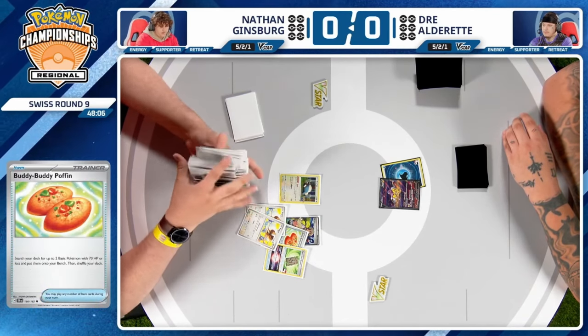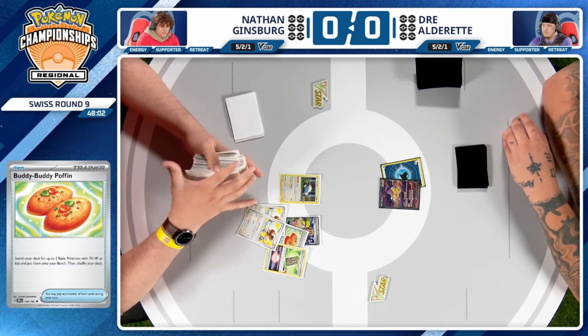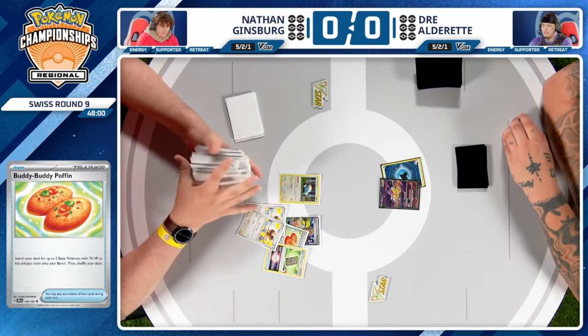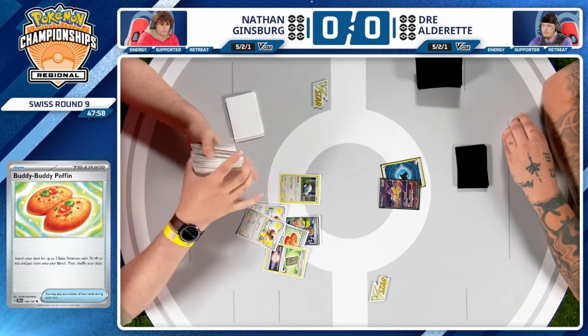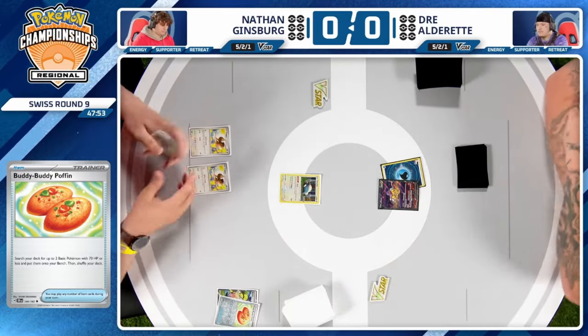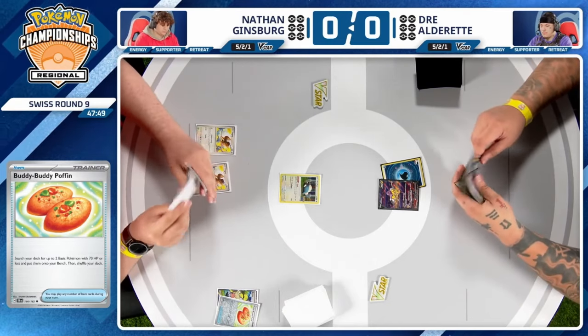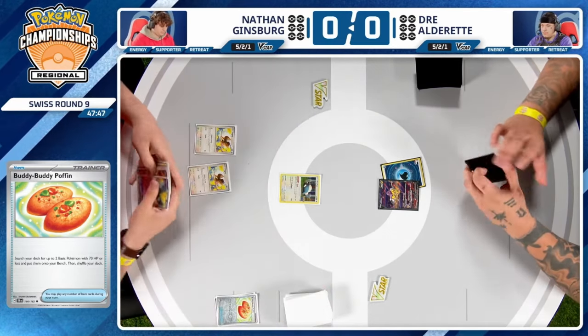Buddy-Buddy Poffin feels like a staple in this Pidgeot deck — get down multiple Pidgey to ensure your opponent needs a lot to prevent Quick Search from coming online. Quick Search being online as quickly as possible is crucial, especially against aggressive decks like Lost Zone.